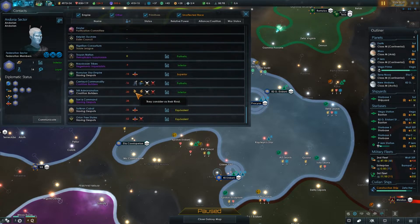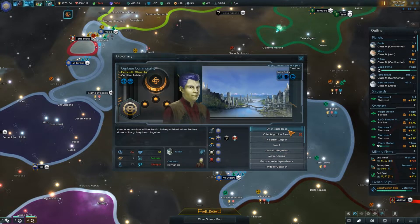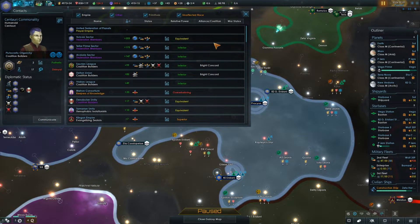Let me take a real quick look at our vassals — do they still hate us? They kind of still hate us, but they are being integrated, so that's good. They are a vassal. There's not really anything else we could do for them other than offer a trade deal, which doesn't make much sense because they have worse technology than us. And if we're just going to integrate them, it doesn't matter anyway.